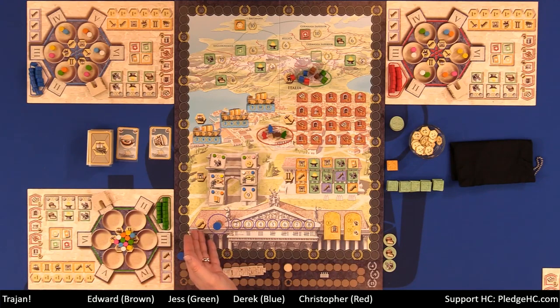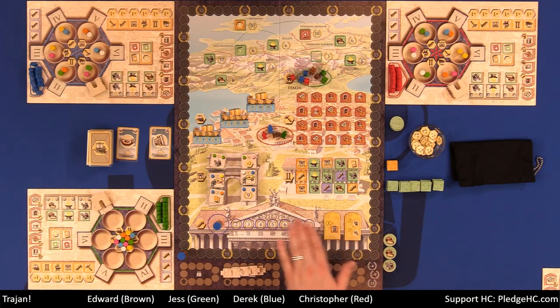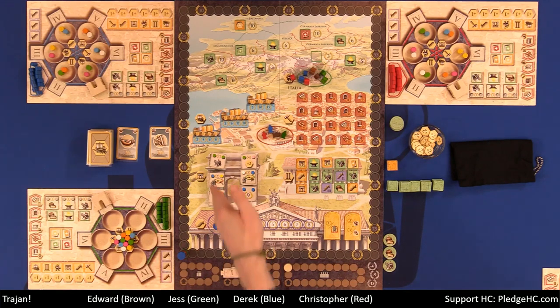The last action is the Senate track. Whenever you take this action, you move up one space. Every time you go up to that space, you immediately get that many points. It's also going to affect majority for tiebreakers to be able to claim in-game tiles. If you ever make it up to the very top here, you can't use that action anymore this quarter. So those are the six main actions in the game.